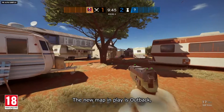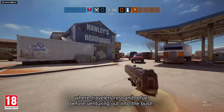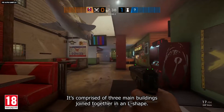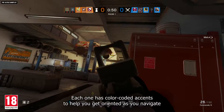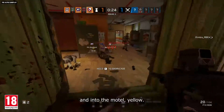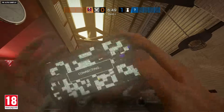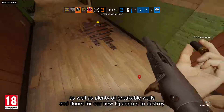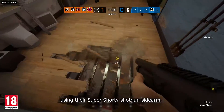The new map in play is Outback, a roadhouse in the middle of the sunburnt country, where travelers rest and refuel before venturing out into the bush. It's comprised of three main buildings joined together in an L-shape. Each one has color-coded accents to help you get oriented as you navigate from the garage (blue), through the restaurant (green), and into the motel (yellow). There's a stuffed shark, a rodeo bull, and a host of other landmarks to help with call-outs, as well as plenty of breakable walls and floors for our two new operators to destroy using their super shorty shotgun sidearms.